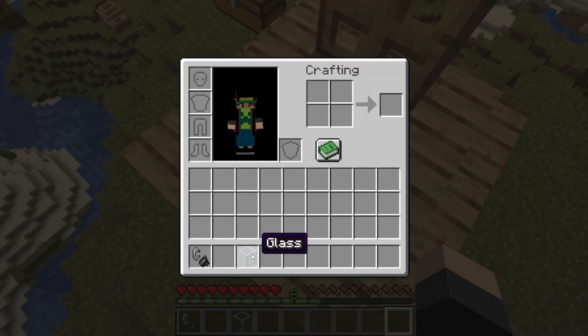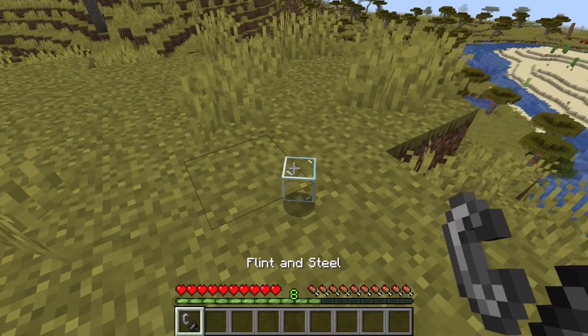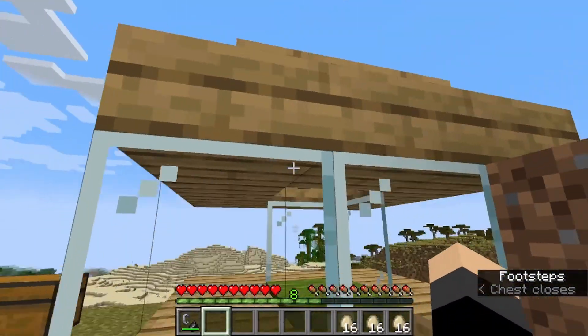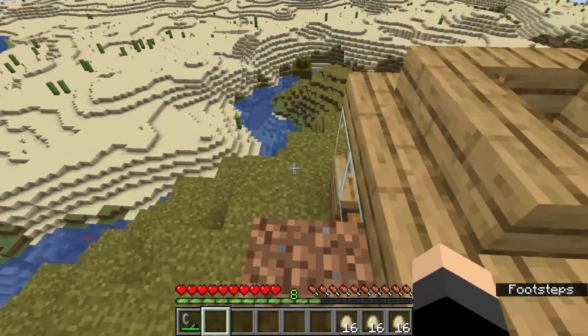I'm going to get an extra glass — I placed it in creative mode. There shall be no evidence. Yeah, probably want to put in the ladder and the trapdoor once you get the chickens in there.